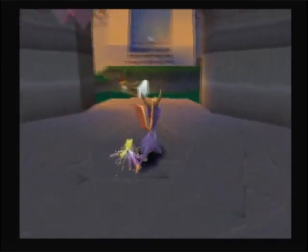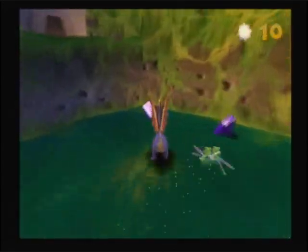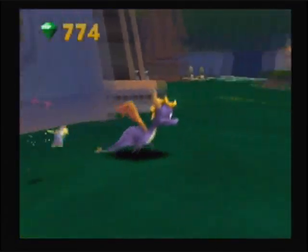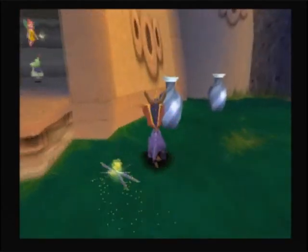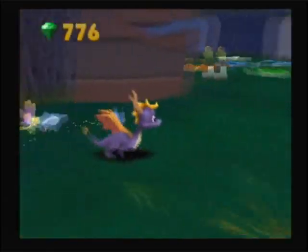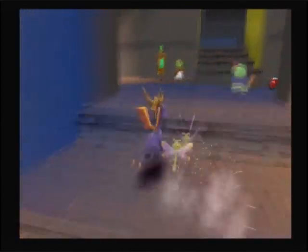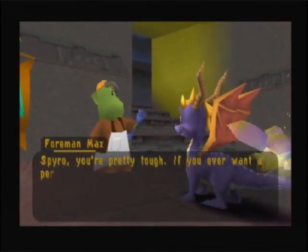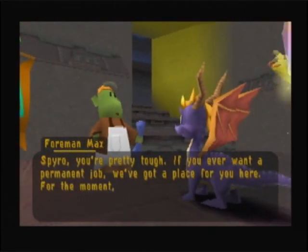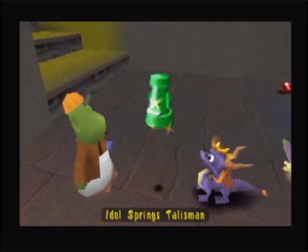The L1 and R1 buttons work as well, so it's not just L2 and R2 — basically any of the shoulder buttons. And that's all the enemies taken care of. You're pretty tough, Spyro. If you ever want a permanent job, we've got a place for you here. But a moment — I want you to have this talisman. And so, there's our talisman for the stage.